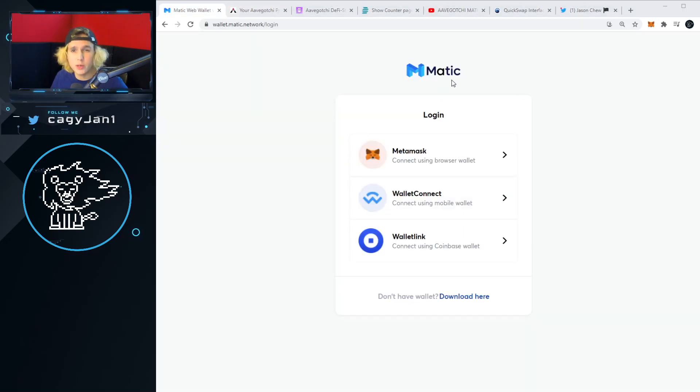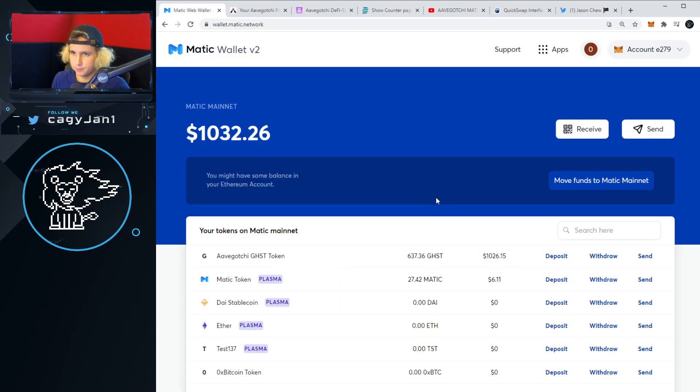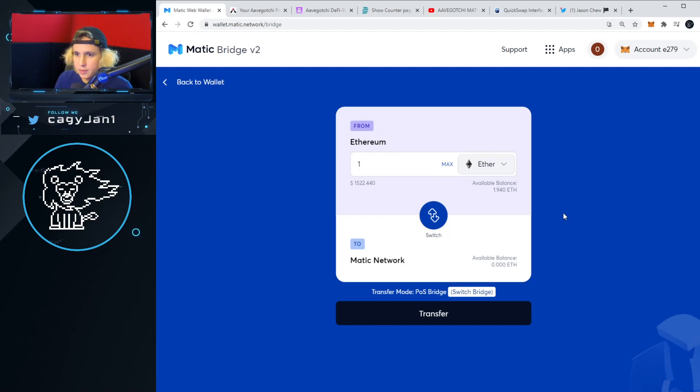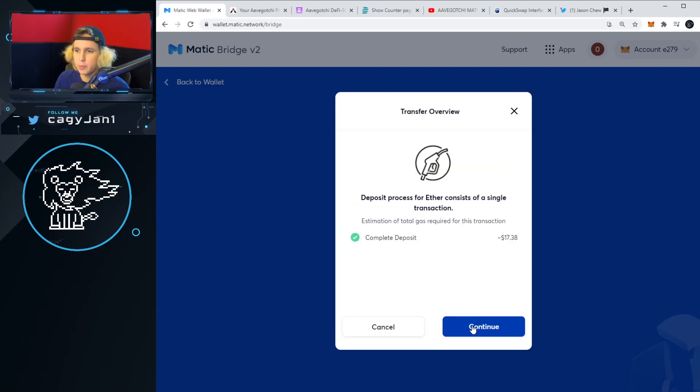So let's jump into how to put ETH into Matic. First thing you want to do is go to wallet.matic.network. Make sure you have ETH in your wallet, then go to MetaMask and connect — boom, easy. Now we're in the Matic app, but we're still on the Ethereum network. Very simple: click 'Move Funds to Matic Mainnet.' I put in one ETH and hit 'Transfer to Matic.' Moving funds from Ethereum to Matic — deposit takes seven to eight minutes.